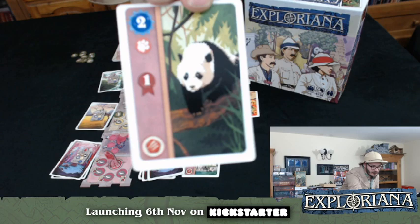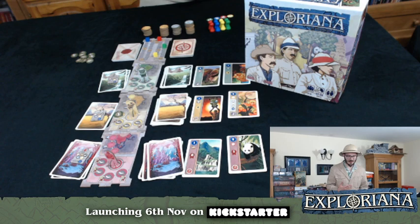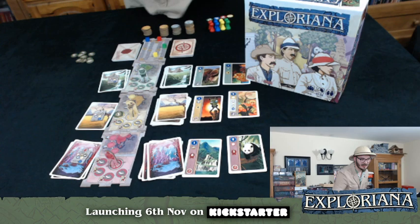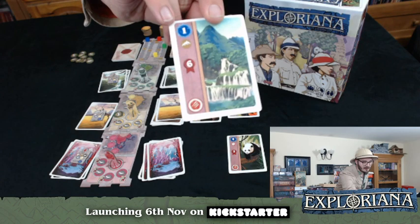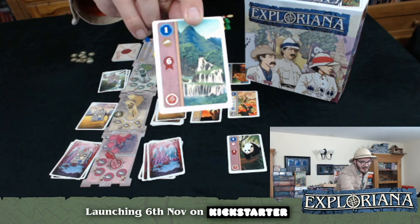You've got to be wary of that cute panda! So the hazards — three of the same, or three different hazards, will send your explorer lost, which is where the lost explorer tokens come into the game. As you can see, all of the art on the cards is beautifully drawn. You've got how many points they're worth at the top, what kind of card they are just underneath, any rewards you get, and then the hazards at the bottom.